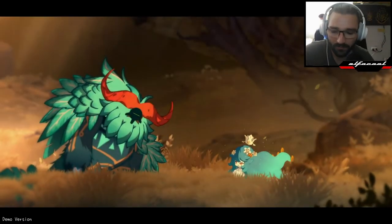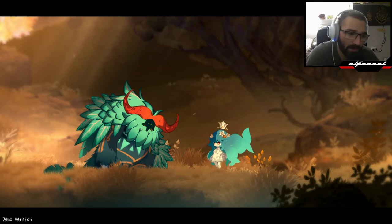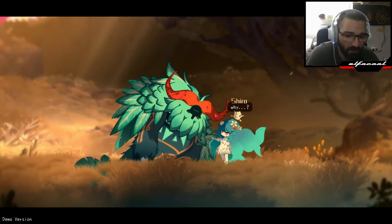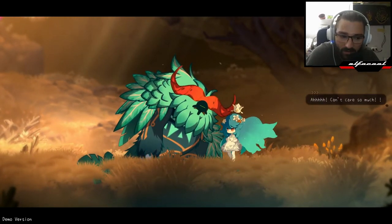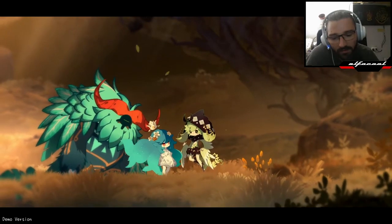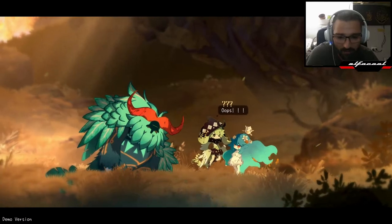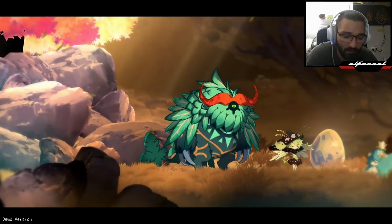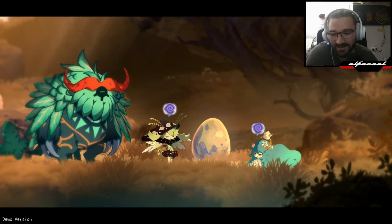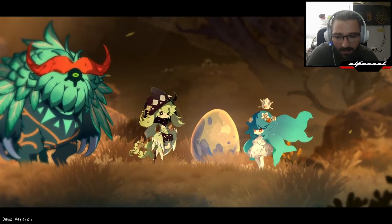This is almost the end of the demo — we get a bit of story because this is a mama bird protecting its baby, and that's why it attacked us. I hope there's a large variety of monsters in the full game. I really can't wait for it — also I can't wait for Silksong, but that's another thing. We just fast-forward through the dialogue, and all this commotion was because the egg hatched and the mama bird is okay. Let's see it hatching.